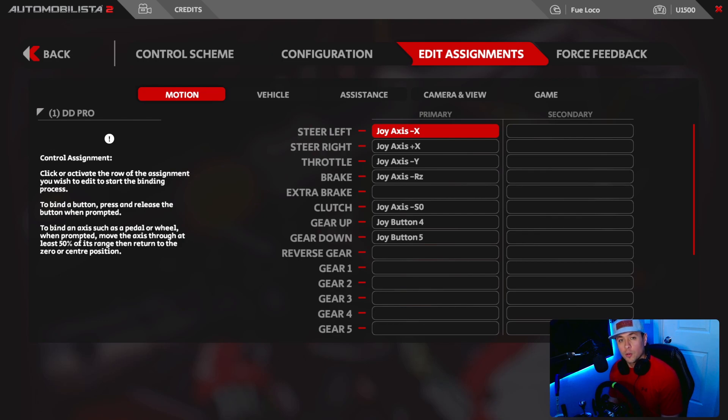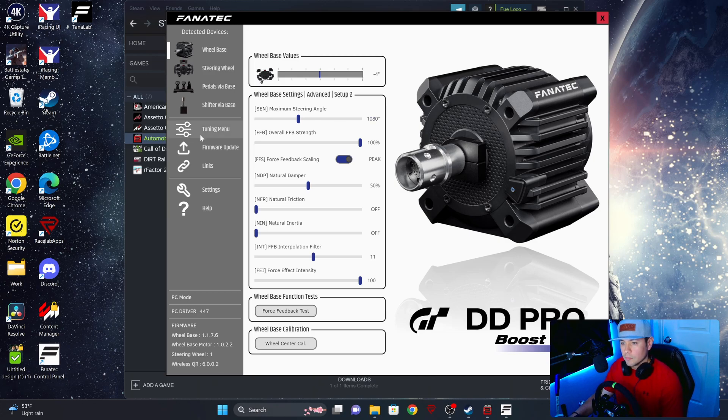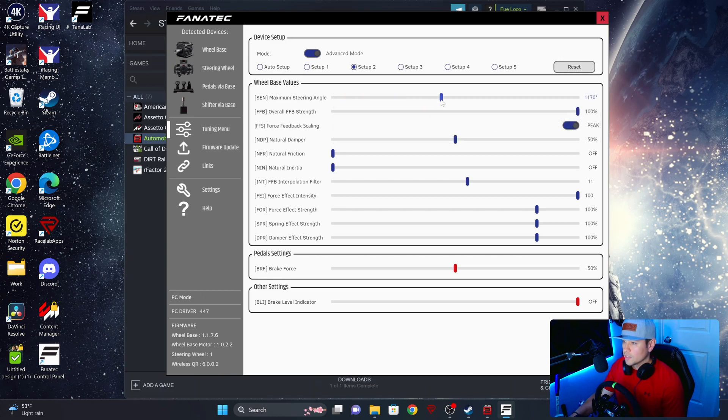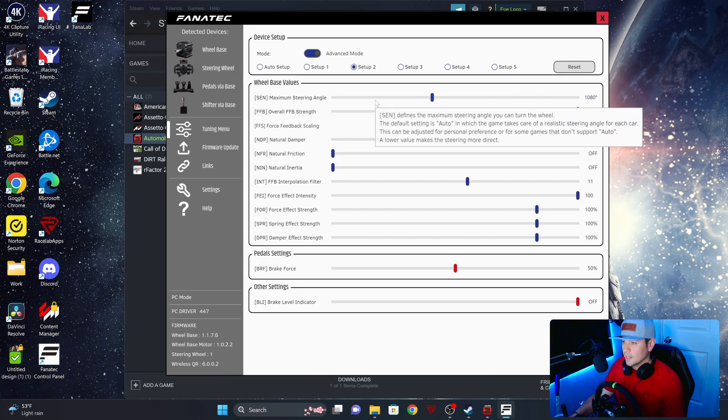One thing I forgot to mention: make sure that your wheelbase is on PC mode. To know if it's on PC mode, the power button light will be red. Before we get started into a practice race, we want to change the degrees from 90 degrees to either 900, 1080, or whatever settings you feel comfortable with when driving the vehicle. Open up the control panel again, change the angle — it should be at 90 — and change that to 1080 or max, whatever you like. I'm going to leave that at 1080.